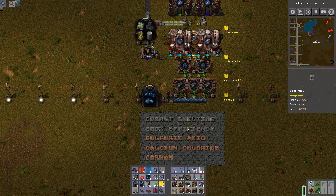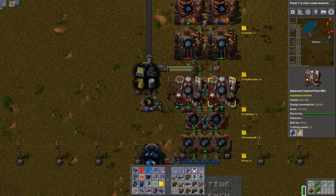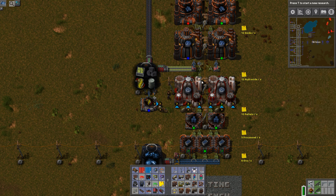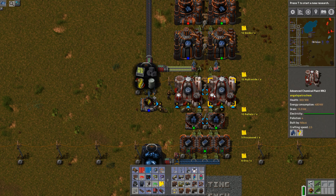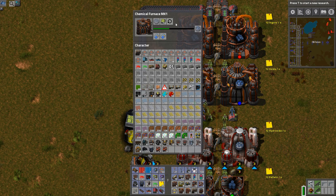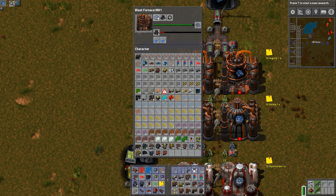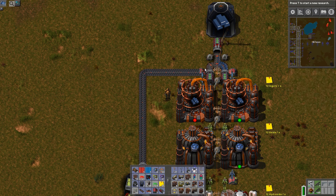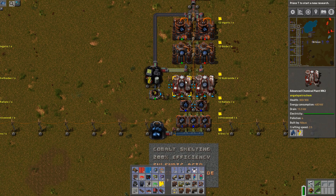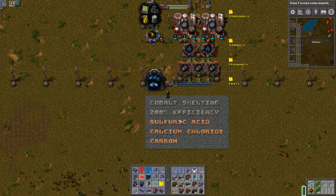You can see it's becoming more complex as we look at the more advanced materials. Again the process is the same at the start. Now we need a chemical plant where we take some acid and combine it to make cobalt hydroxide. Cobalt hydroxide goes into the next process combined with calcium chloride and makes cobalt oxide. Then the last step uses carbon on top of the cobalt oxide — the carbon frees up the oxygen as CO2 and that leaves us with cobalt ingots. It takes a while to get all the materials and this is one of the tricky parts of this mod.